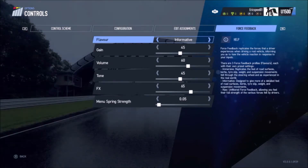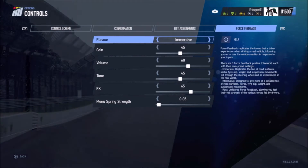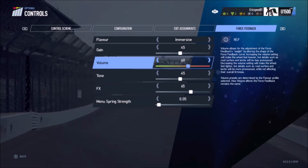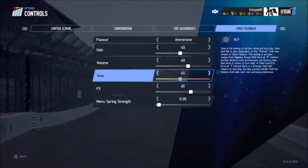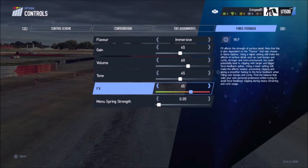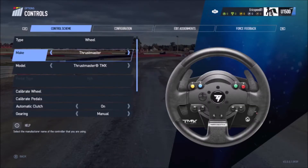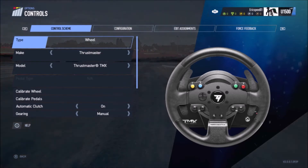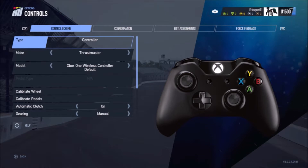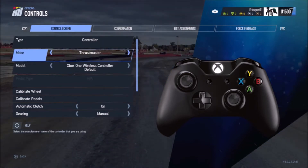Moving on to force feedback — you've got immersive, informative, and raw settings. Each of these changes the dynamic of how your steering works. Immersive is more realistic, closer to real life. Informative is more like the default the game comes with. Raw is more intense.